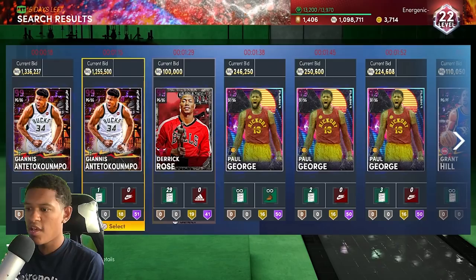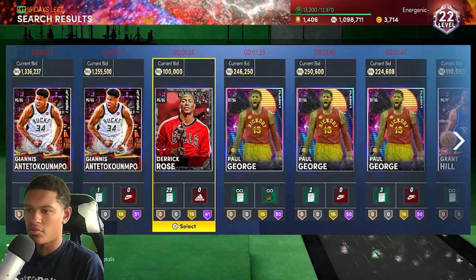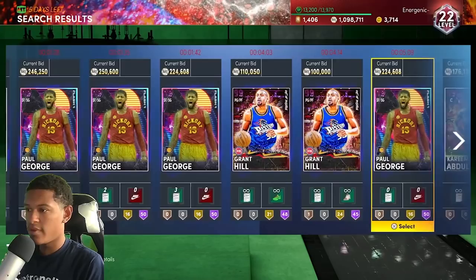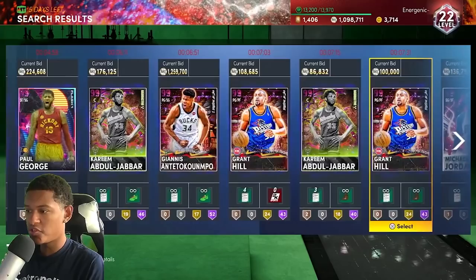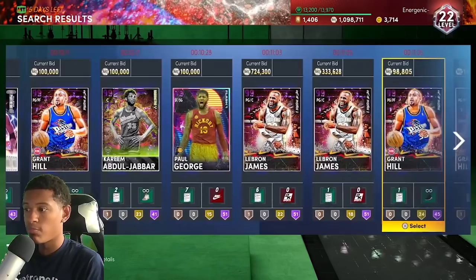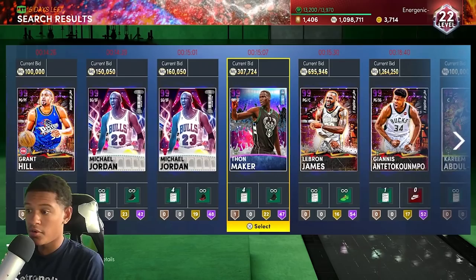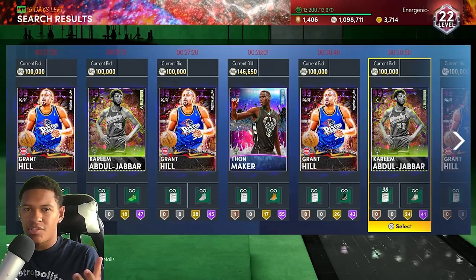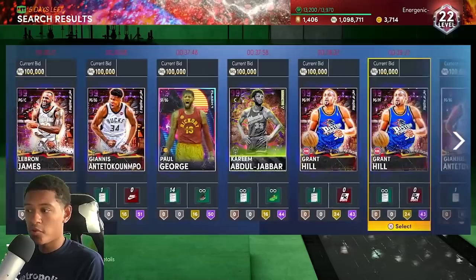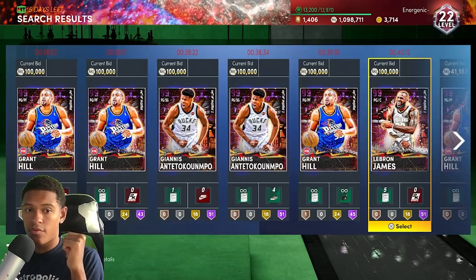If you go to the Central division with a minimum buyout of 500, cards that can potentially pop up include: D Rose — do not buy him, you'll lose MT. Giannis of course is going for over a million MT. Paul George is almost 300k. Grant Hill and Kareem I would avoid — they're not that expensive. Michael Jordan you do want. The new LeBron is on here, Thon Maker is expensive too. There are some cards you don't want, so I'd prefer filters where you don't have to hesitate on any card.